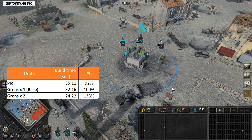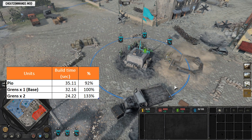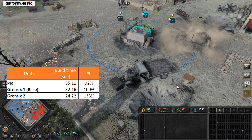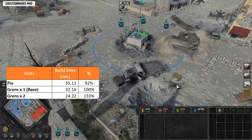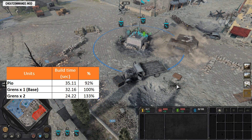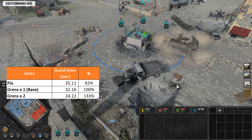Grenadiers have a build time that is approximately 10 years old. However, it should be noted that two Grenadiers will also result in a loss of approximately 70% input efficiency. Despite this drawback, using Grenadiers is still a viable option if you prioritize faster building speed.